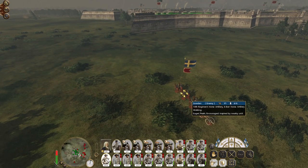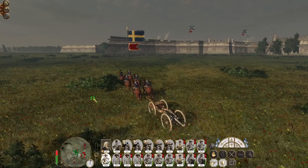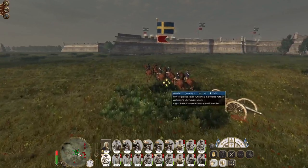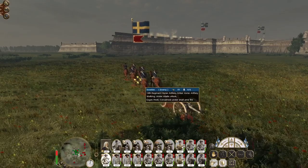Hopefully one well-aimed cannonball can just go boom and take them out. They're being engaged by musketry — they will withstand a certain amount and then the gun team will just collapse.